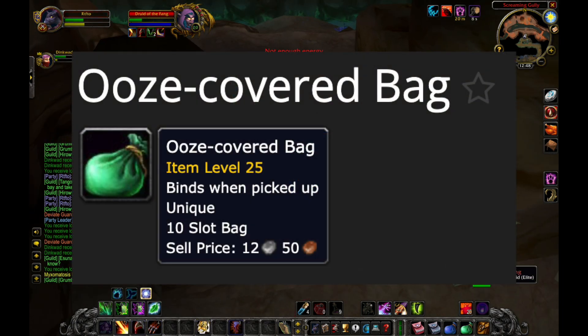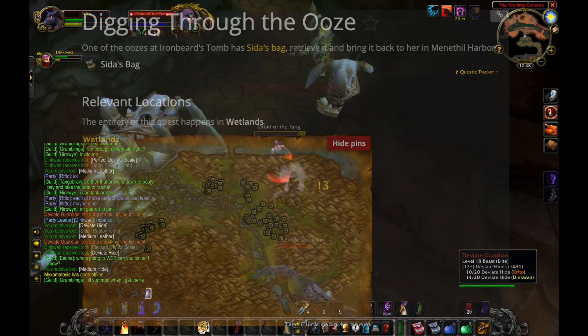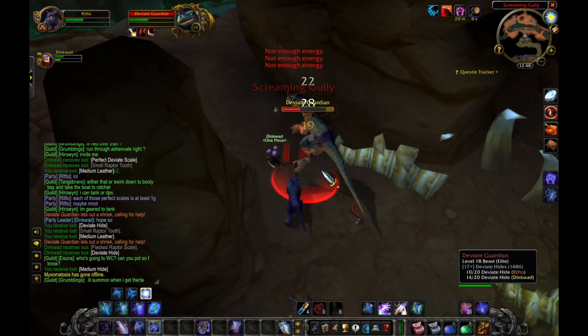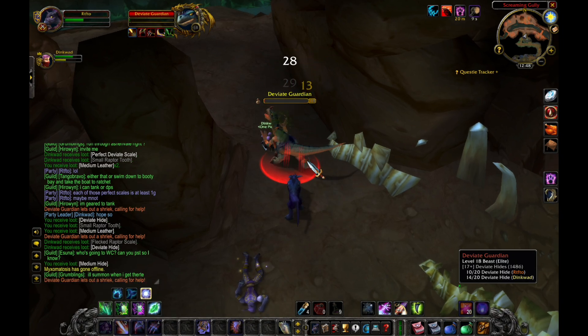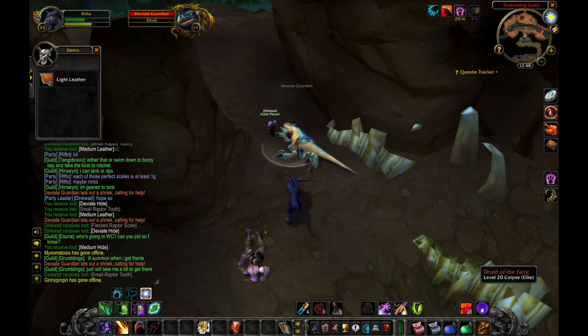The Ooze-Covered Bag is from an Alliance quest over in the Wetlands from Menethil Harbor. You have to farm one item off of the Oozes in the zone — also a PvP-contested zone, so be careful. So there are three relatively low-effort, essentially free bags you can get. If you add the fourth one from the Wayward Supplies reputation vendor, that's four 10-slot bags. Easy peasy.